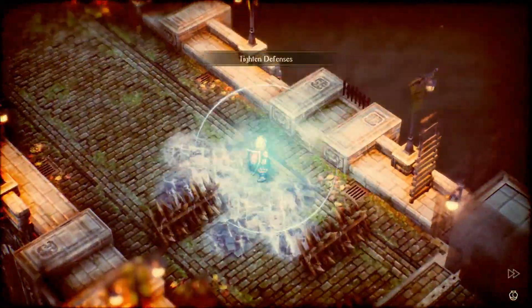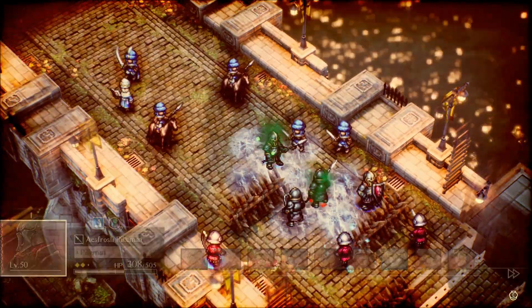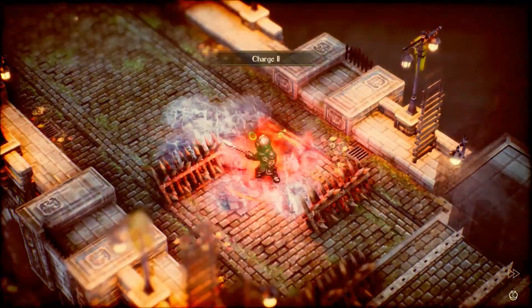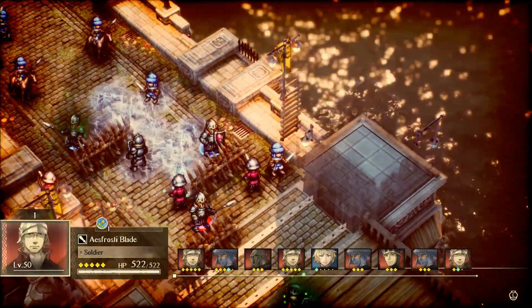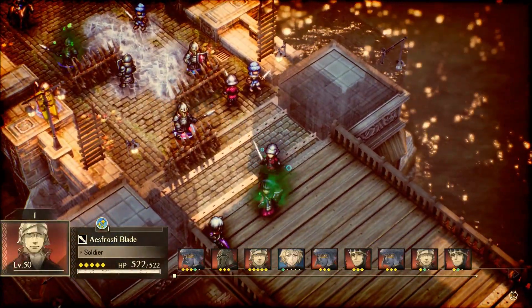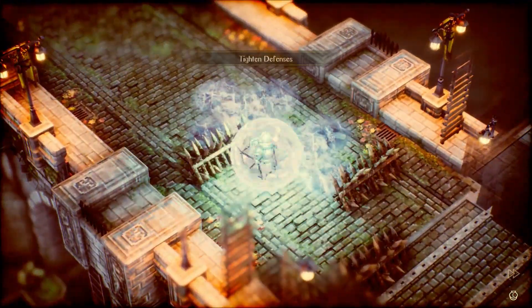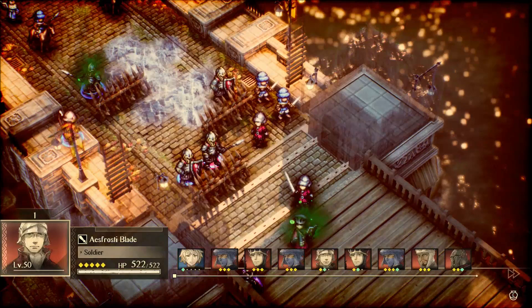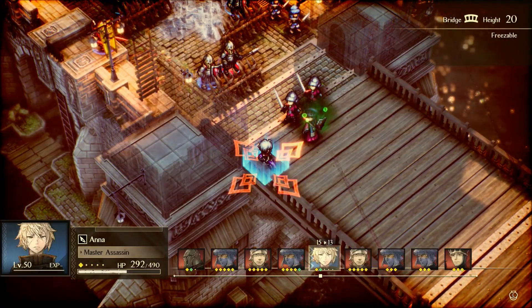Some of the other characters can do this as well — it's really the evasion ones. It's like Groma, Piccoletta, Anna, and Milo can kind of tank in that way. Anna is just a little bit better, I think, because of her ability to use two items per turn. Throwing the ice down to reduce everybody's accuracy really helps, and on top of that she can also just use an item to heal up.